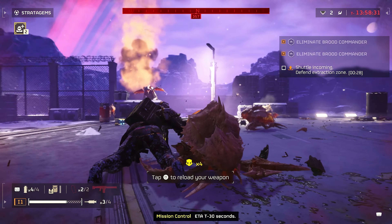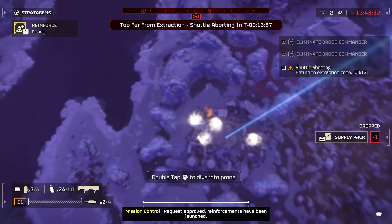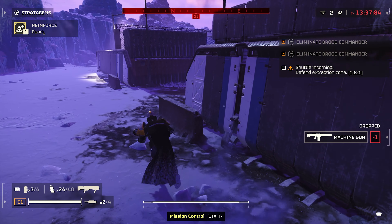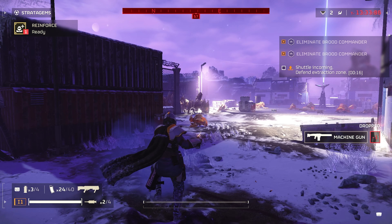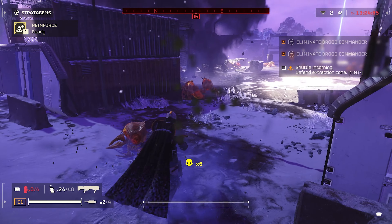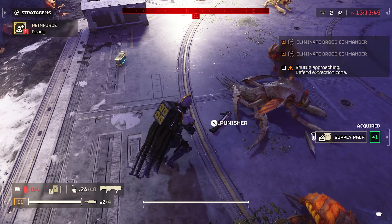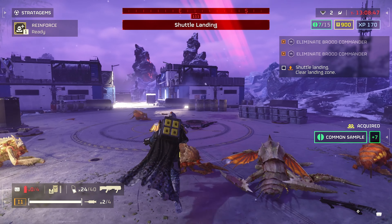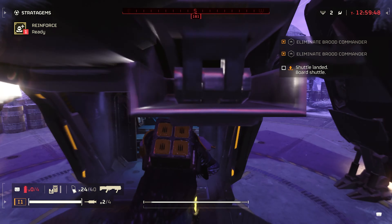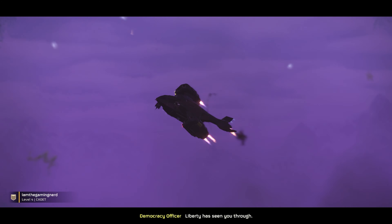ETA T-minus 30 seconds. Request approved, reinforcements have been launched. Reporting to the front. ETA T-minus 20 seconds. Fire in the hole! Have a taste of democracy! ETA T-minus 10 seconds. Clear landing zone. Extraction complete, Falcon 1 beginning ascent. Liberty has seen you through.